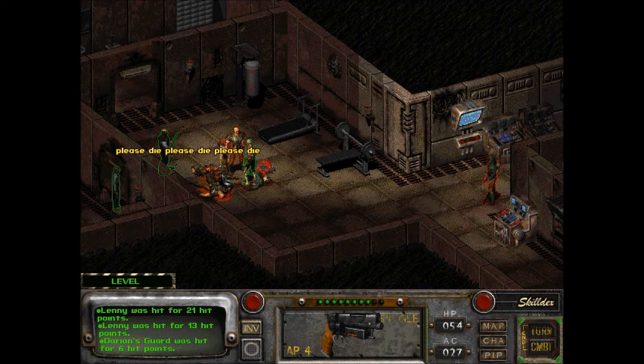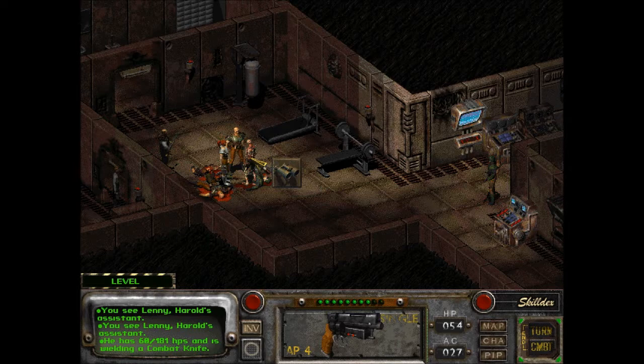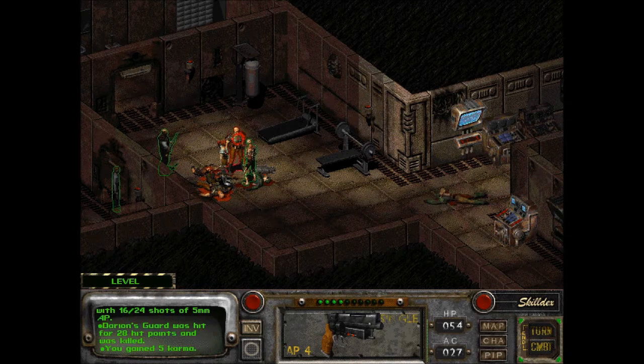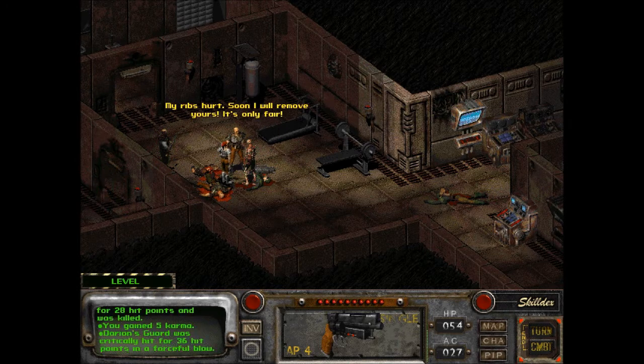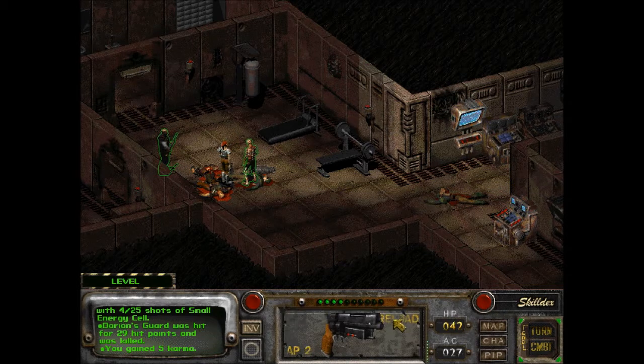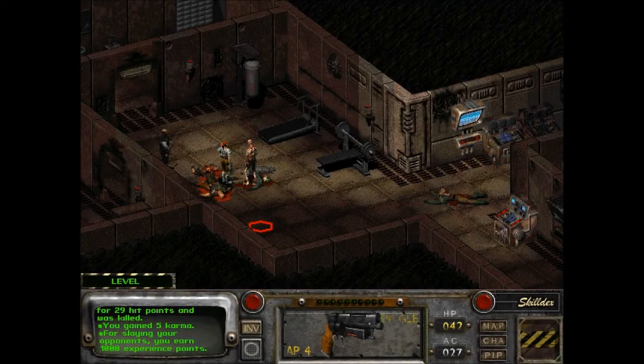Lenny! We might be able to take this guy out now. Nice. And you, good sir. My ribs hurt. So I'd have to remove yours — it's only fair. Good to know your plans. He's gotta be almost dead at this point. Two hit points. Die. Gain five karma. Nice. Another thousand experience.